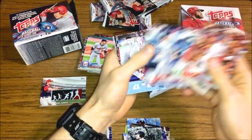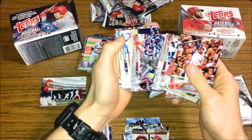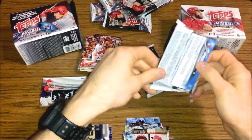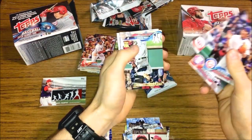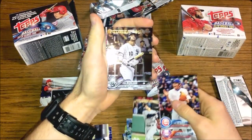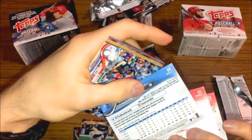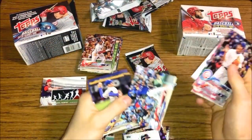Aaron Judge League Leaders card, Dansby Swanson Mother's Day, Joey Votto Opening Day, Peralta, David Bell, Mike Leake — another dud of a pack, Series 1 is not putting up to the hype I was projecting. Next pack: Cesar Hernandez from the Tribe, another Aaron Judge — it's the Gold Rookie Cup card, that one's pretty cool — a Yoan Moncada rainbow foil Future Stars, that one's really cool, Francisco Lindor Legends in the Making, Eric Hosmer — not a short print, though it totally looks like one.